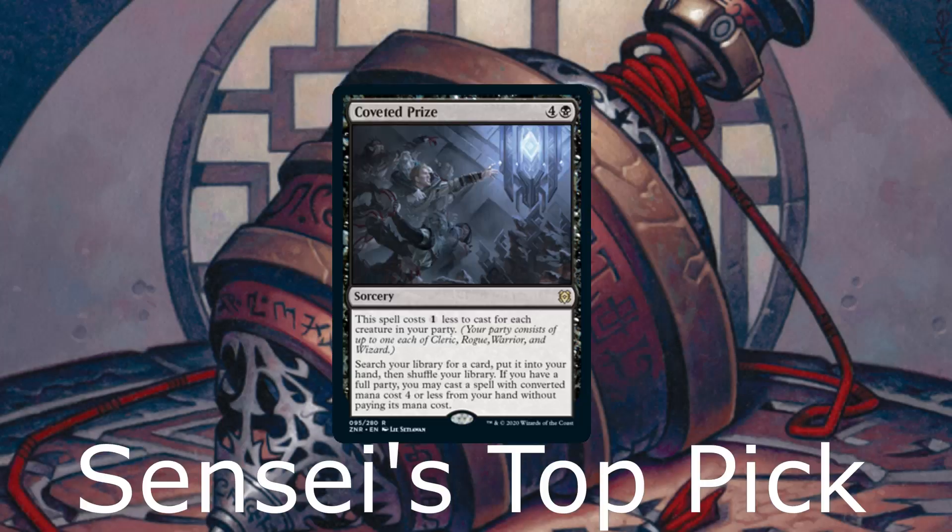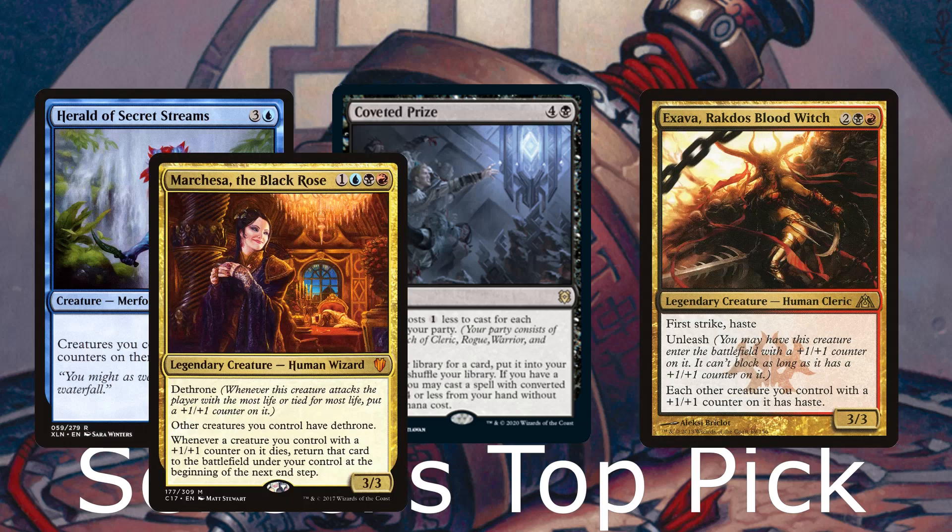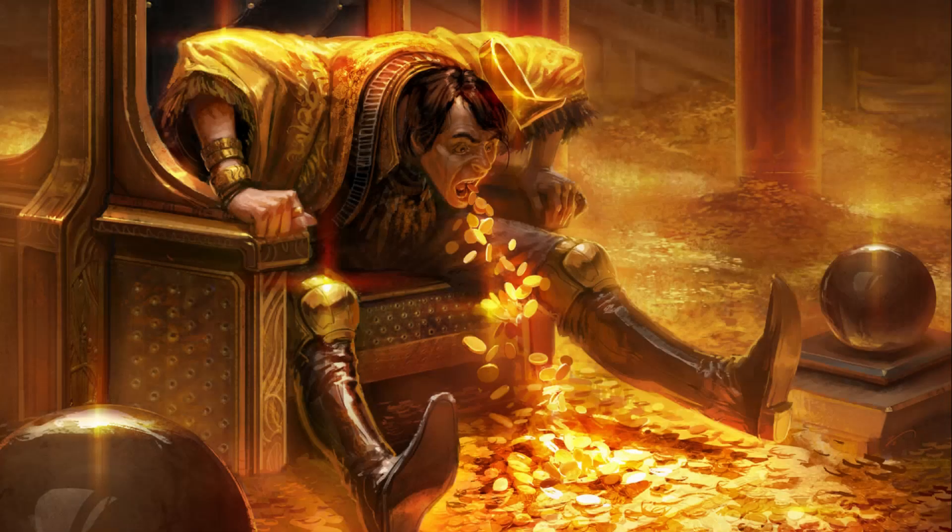And now for Sensei's top pick of the deck: Coveted Prize. Coveted Prize is a sorcery for four and a black that costs one less for each creature in your party — search your library for a card, put it into your hand, and shuffle. If you have a full party, you may cast a spell with converted mana cost four or less from your hand without paying its mana cost. A demonic tutor that could cost one black mana and give us a free four-drop — for this deck, the best tutor you can have, dropping something powerful for free like Herald of Secret Streams, Exava, or Marchesa, the Black Rose.